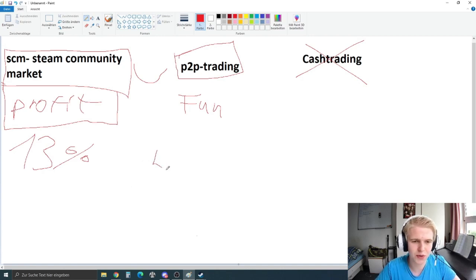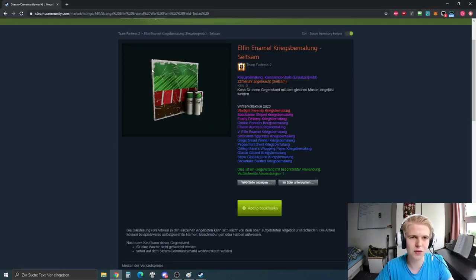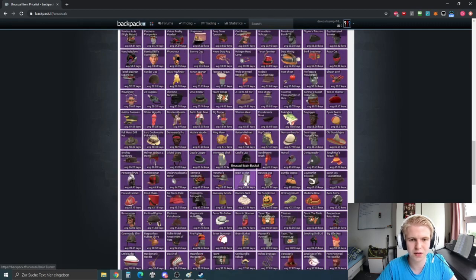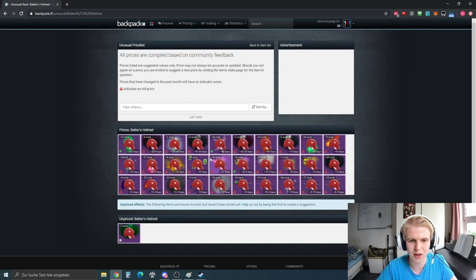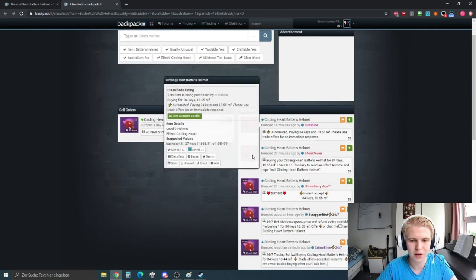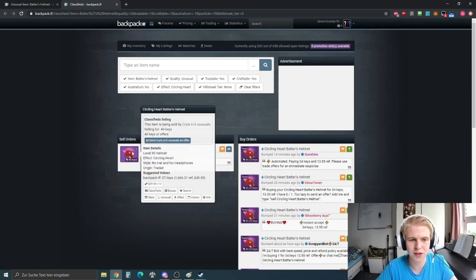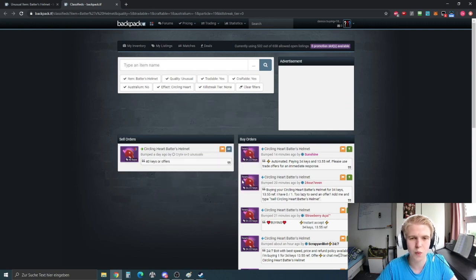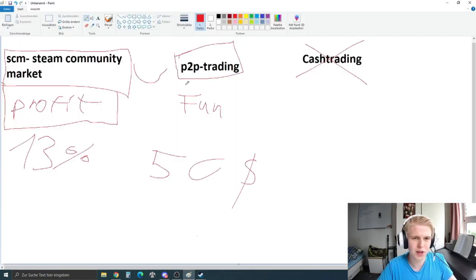If you get into the area of around $50 items, bots dominate these areas. On backpack.tf for unusuals — so many bots. If a bot is also buying, the buy orders and sell orders move as close as like 10 refined, which is ridiculous.